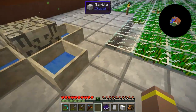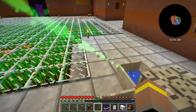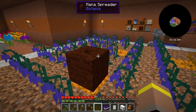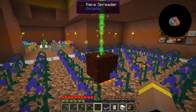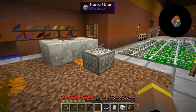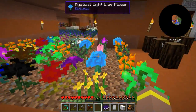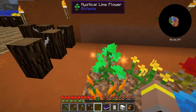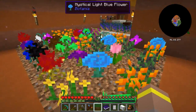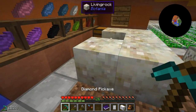The mana comes in and goes to this spreader which goes into our mana distributor, putting it into four pools. These pools I'm just collecting for now because I want a decent backlog of mana for when I need a large quantity. Over here we have night shades powering another set of four mana pools. One pool is going down to our runic altar, another is powering our jaded amaranthus, and I'm getting loads of flowers from it. My living rock is done so let's grab this stuff.